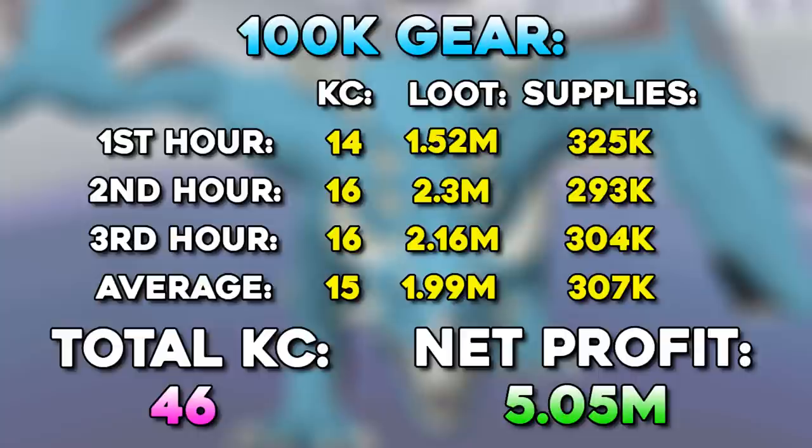With the 100k gear setup, we ended up getting 46 KC in 3 hours and we made 5.05 million — that is all the loot minus all the supplies. So making 5 million in just 3 hours from a 100k setup — that is quite impressive. Time to go and see how the medium tier setup feels.